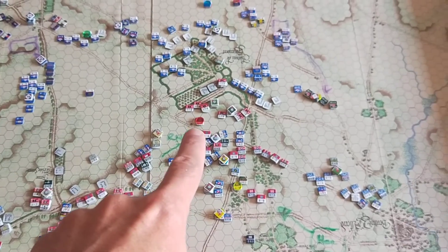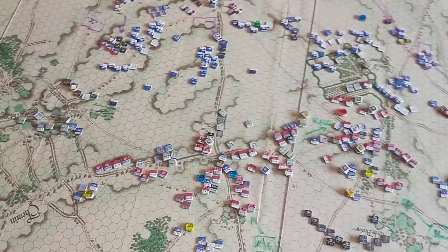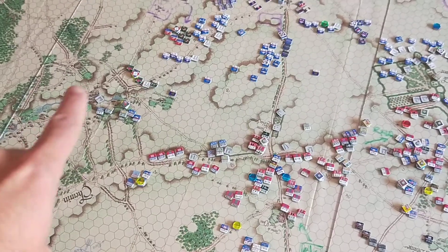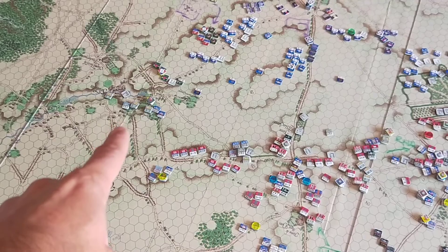The Guards are leading the way. Wellington has shifted far to the right, right behind Hougoumont, taking command of the situation there. Over on the left, things remain pretty quiet. Wellington was very angry at the Nassauers being in the wrong position, so he forced them to rush over to where they should have been — over to the left flank — and they've now secured that.